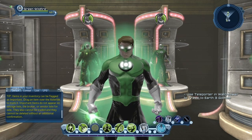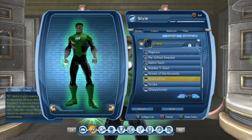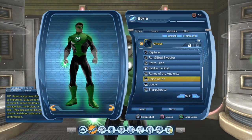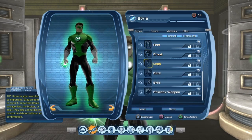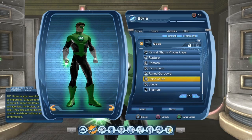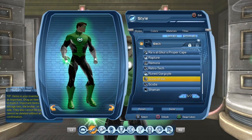The other option to get the Green Lantern emblem is to get the Scion of Iron chest piece. It's a Tier 5 chest piece, so you'll have to wait until combat rating 80-something to purchase it. The good thing about the Scion of Iron is that not only do you get a chest piece, you also get a nice back piece with a Green Lantern emblem.